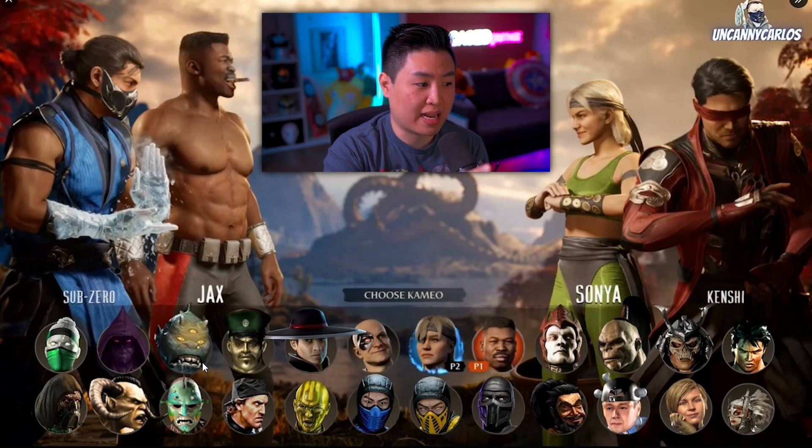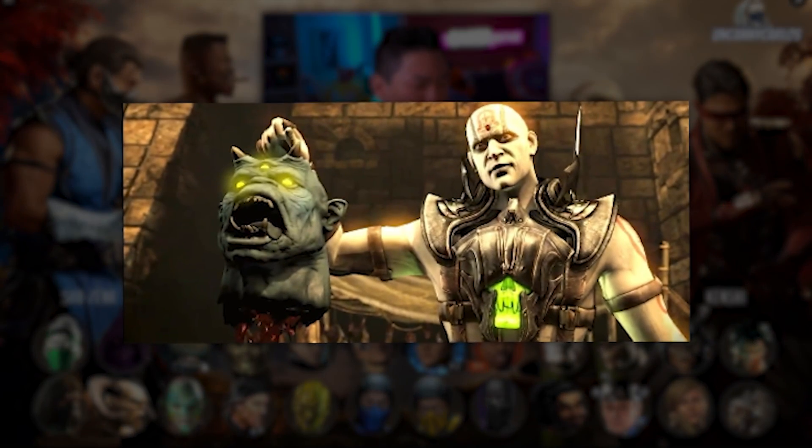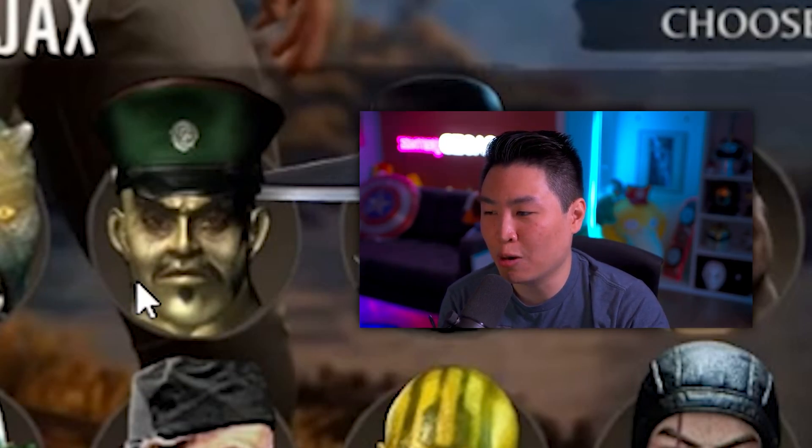Next we got Moloch. We actually saw Moloch in MKX as an intro where Quan Chi entered the stage and threw Moloch's head — the disrespect. I could see Moloch being in MK1 as a cameo fighter. Next up is Zuhao — I think it's been known that Ed Boon absolutely hates Zuhao, so even with the cameo roster I could see him cutting Zuhao out.